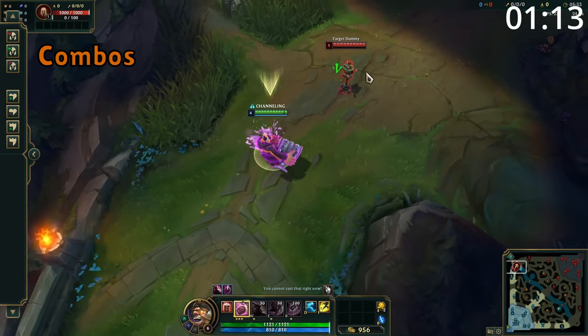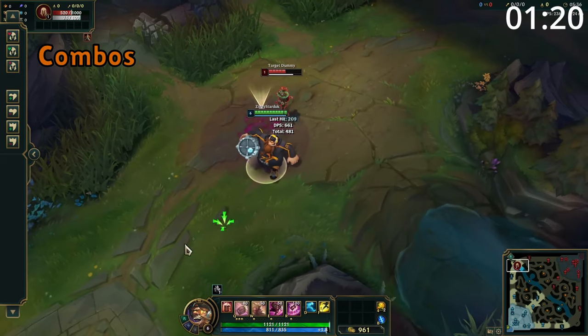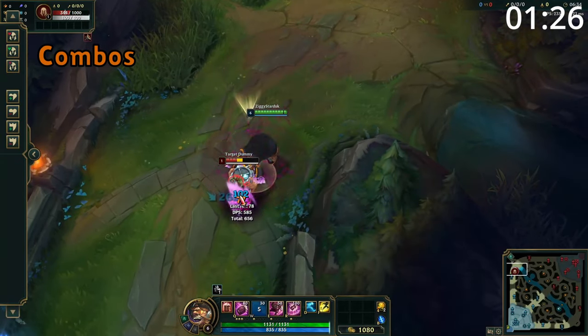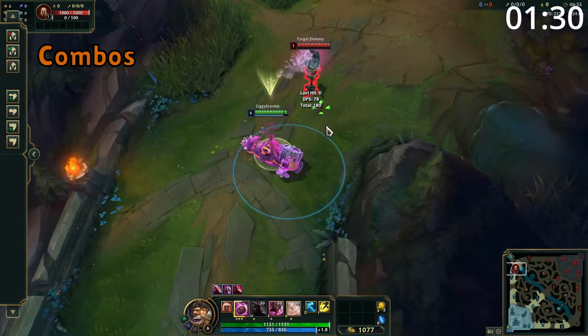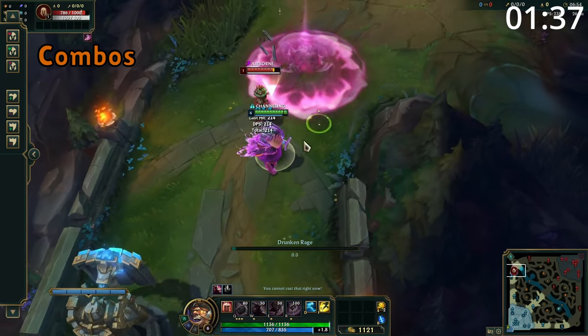For combos, use Q and then immediately after use W, which will cancel the W's animation. After this, use E to stun them on your barrel before basic attacking with your W boost and detonate your Q for a ton of damage. Gragas has some incredibly fun combos — for example, using Q and W before knocking them into your Q with your ultimate to get the basic attack and E is a ton of damage. And if your enemy attempts to come too close to your tower, simply knock them under it, using E and Q to keep them under the tower as long as possible.